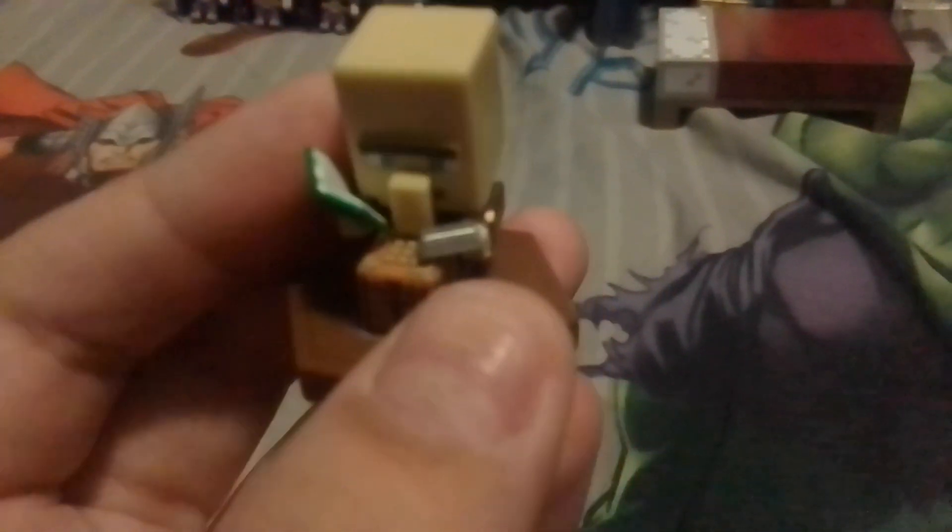Here's a normal villager with a book and a crafting table, and a silver block.